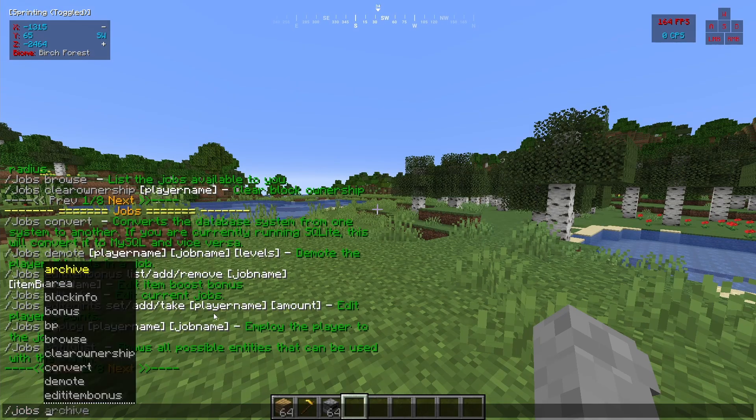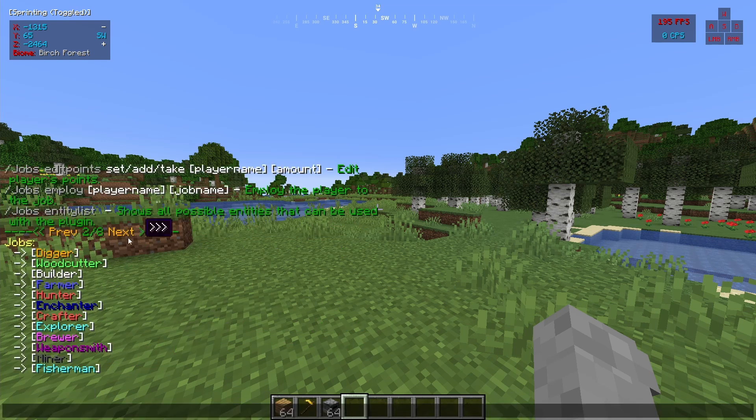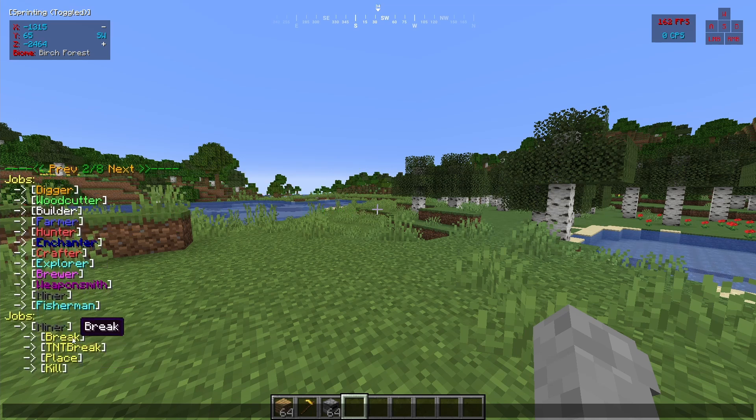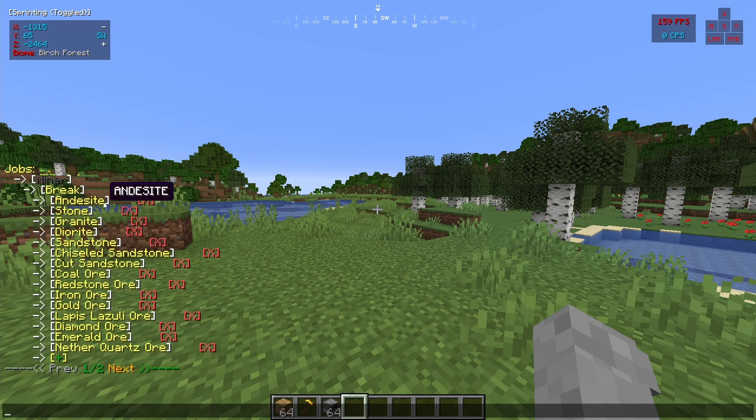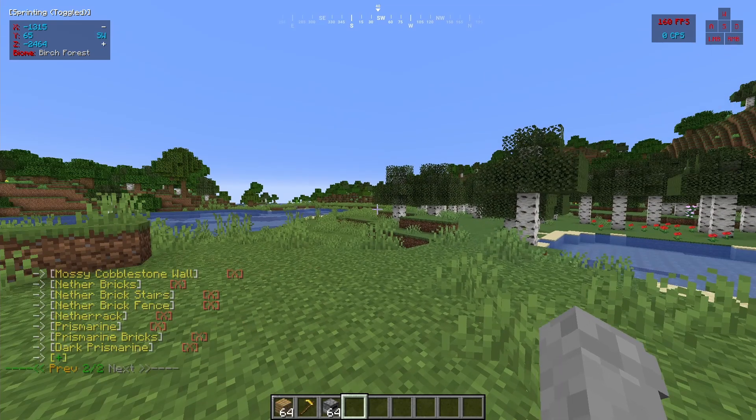The next thing we're going to take a look at is jobs edit jobs. So as you can see, we have digger, woodcutter, builder, farmer, hunter, and many more. If we click on them — since we have miner — we have TNT, break, place, kill. Let's click on break and we can remove or add blocks that give the miner money, which is super cool. It's fully customizable; you don't even have to go into the config and you can just edit your jobs just like that.